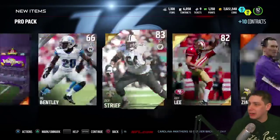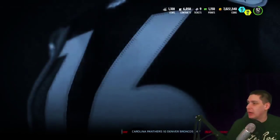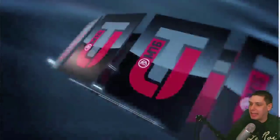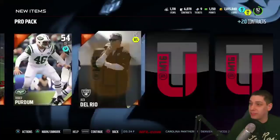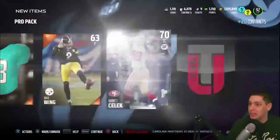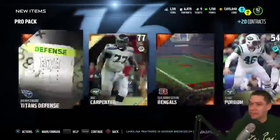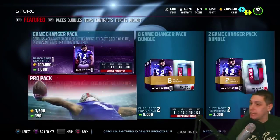We get an Andy Lee punter card, a gold one. So we're down to about three more pro packs right now. Not looking too good, but we're still going to probably pull that game changer. Unless we pull something really ridiculous, then I'm not going to push my luck. If we get one of the really rare things — like an elite team of the week or an honors card out of these pro packs — we're not going to pull the game changer. But if we don't, we've got to pull the game changer.